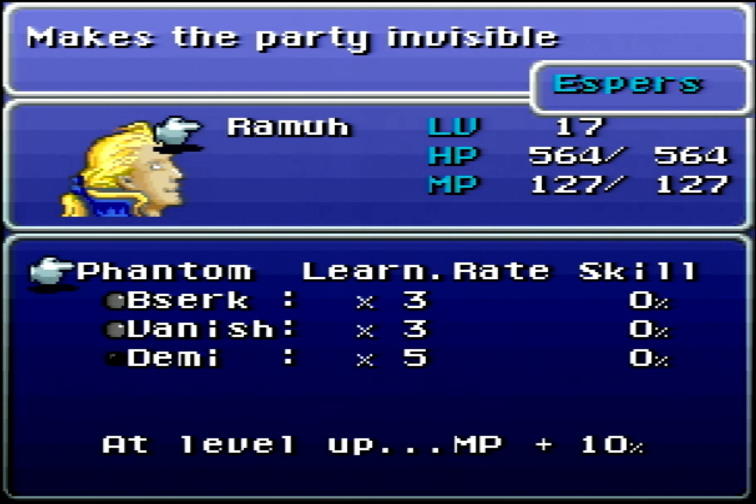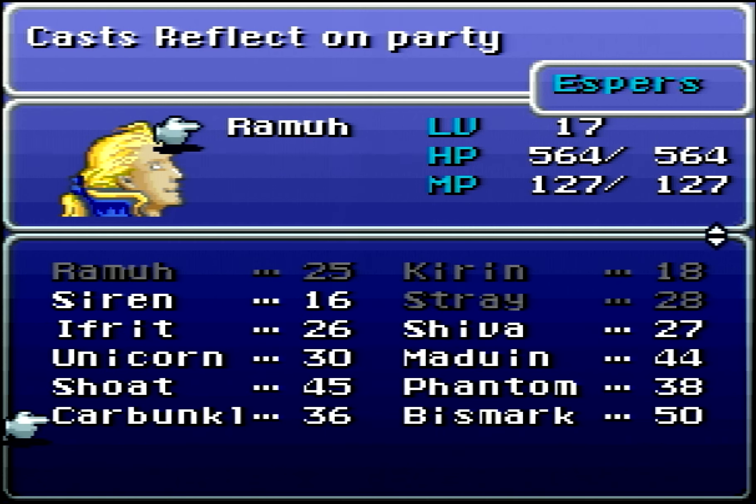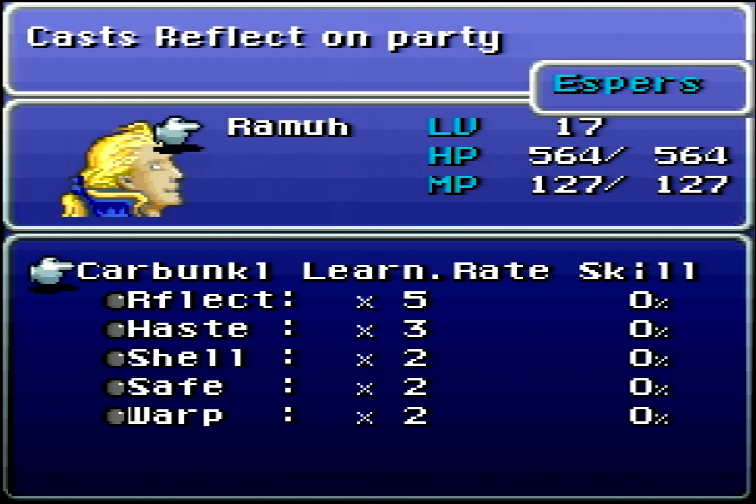Moving on, we've got Phantom, which is our first Esper that gives a bonus to MP on level up. He teaches Berserk, Vanish, and Demi — all medium useful — and his Fader summon casts Invis on the whole party, which is pretty useful. Carbuncle does Ruby Power, casting Reflect on the whole party, and teaches Reflect, Haste, Shell, Safe, and Warp — all pretty good. It's a pretty good Esper, but unfortunately it doesn't give you any level up bonus.